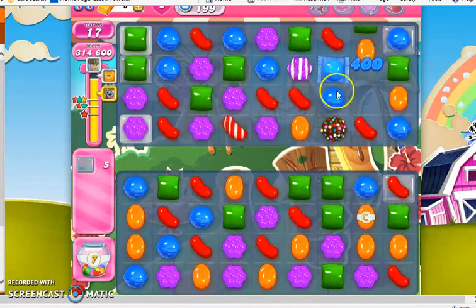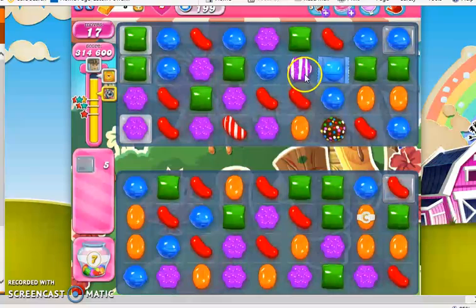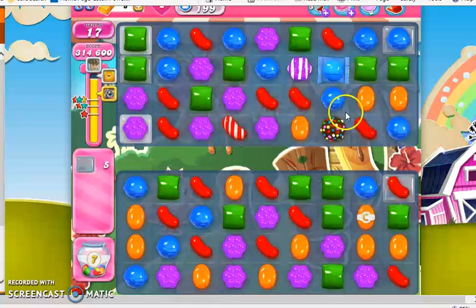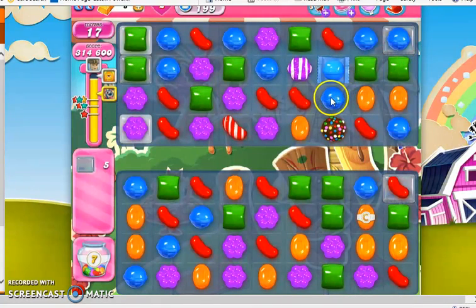Here's a stripe and here's a wrapped. This is interesting. So the stripe-wrapped combo is actually better than a color bomb special in this case, because it's poised to take out three jelly that are on top and in the corners. This is perfect.